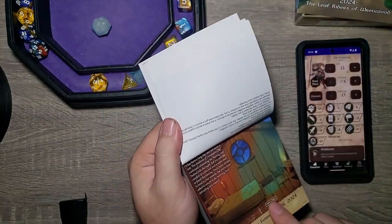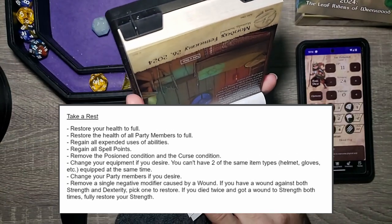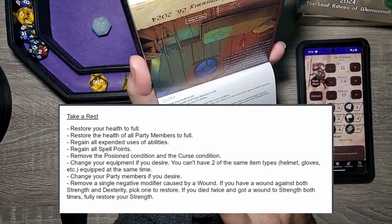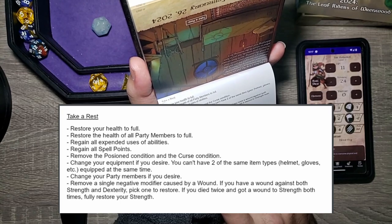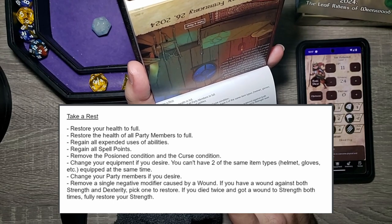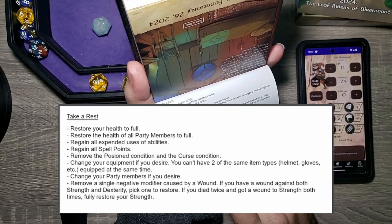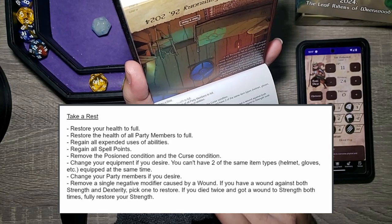So it says take a rest: restore your health to full, restore the health of all party members to full, regain all expended use abilities, regain all spell points, remove the poison condition and curse condition, change your equipment if you desire — you can't have two of the same item types (helmet, gloves, etc.) equipped at the same time, change your party members if you desire, and remove a single negative modifier caused by a wound. If you have a wound against both strength and dexterity, pick one to restore. If you died twice and got a wound to strength both times, fully restore your strength.